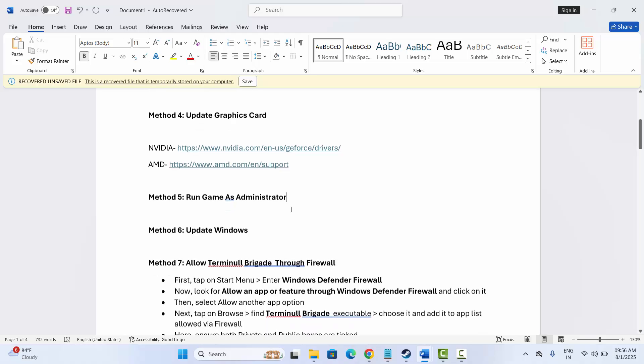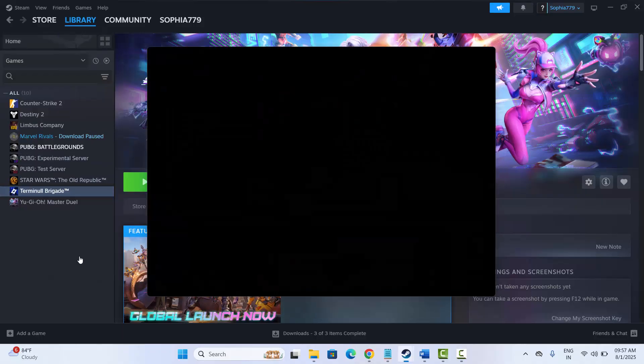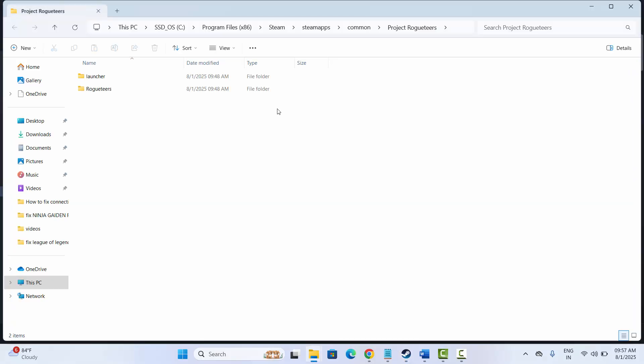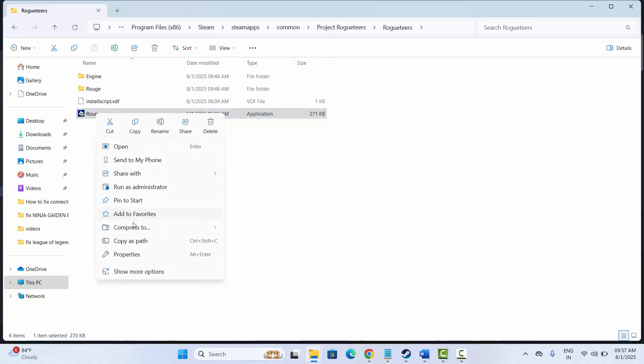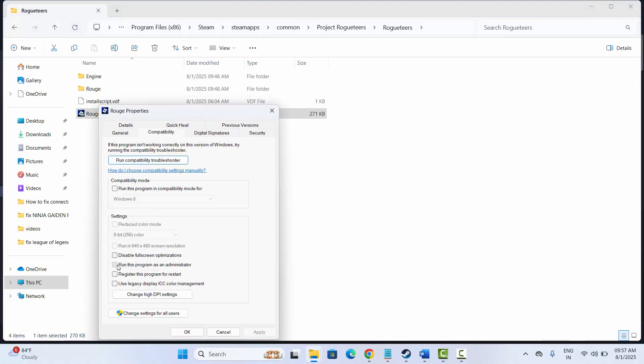Next is to run the game as administrator. Go to Steam, under Library section select the game, right click on it, click on Properties, then click on Install Files, and click on Browse. This will take you to the folder where the game has been installed. Here you will get two folders — click on the game folder, then right click on it, select Properties, and under Compatibility click on Run This Program as an Administrator.